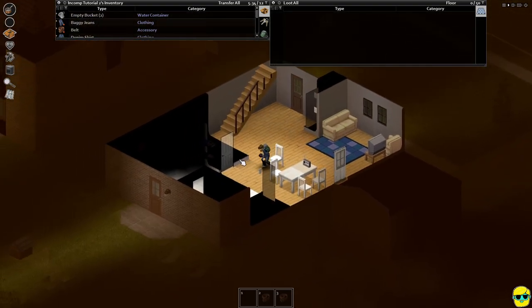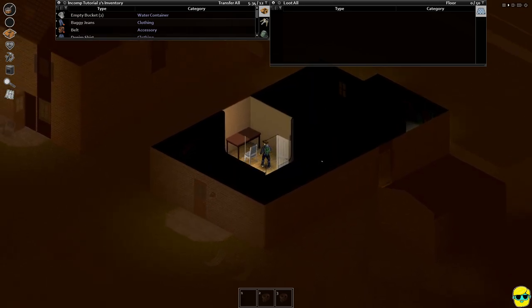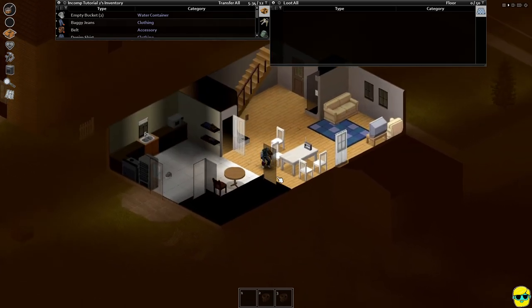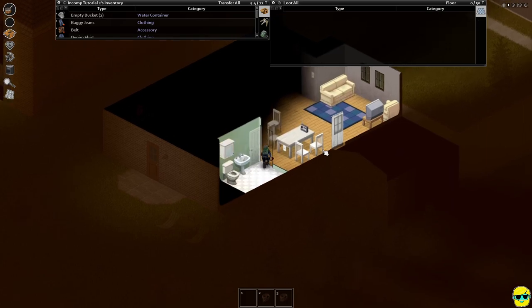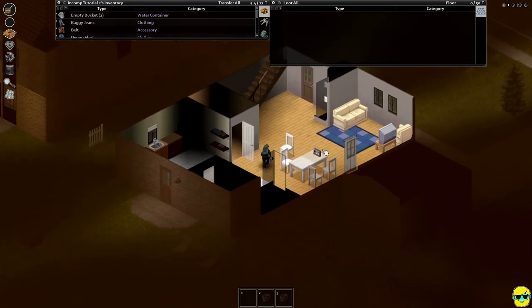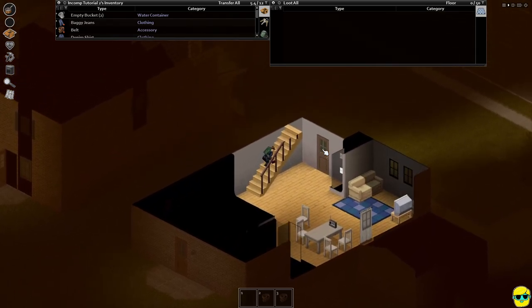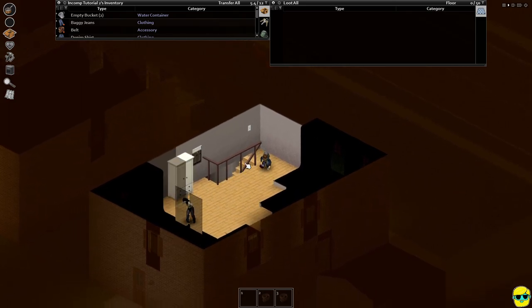We're going to keep exploring the first floor — there should be a bathroom. Whoa, look at this — it's like an office. Beta blockers, great. Let's drag it into my backpack. So we still want a better weapon, but we have something we can hit people with and smash glass with if we want. There's a zombie right there unfortunately.